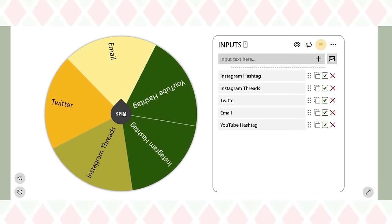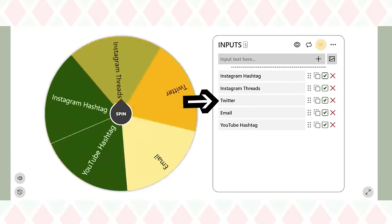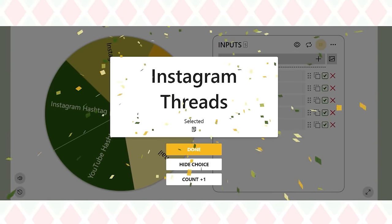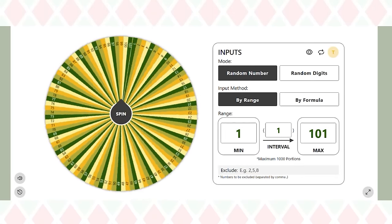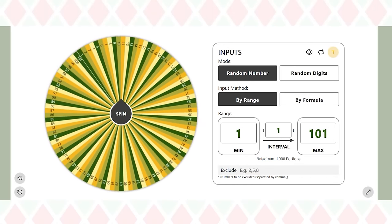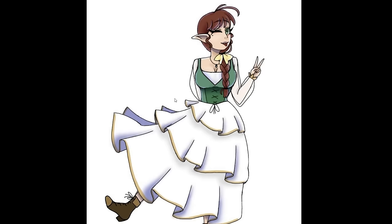To randomly pick I'm using Picker Wheel. This first wheel will pick which submission option I'll choose from. The options are Instagram hashtag, Threads, Twitter, Email, and YouTube hashtag — and this time the wheel chose Threads. I'm new to Threads and I don't have a huge following on there so the submission amount was pretty small, but at the time I counted 101 submissions. The number I got was number 11, so I went down to the 11th entry and the character that was picked is Dahlia. So let's start drawing her.